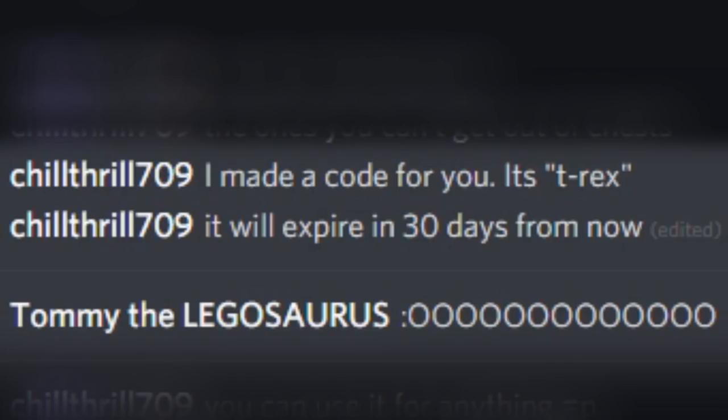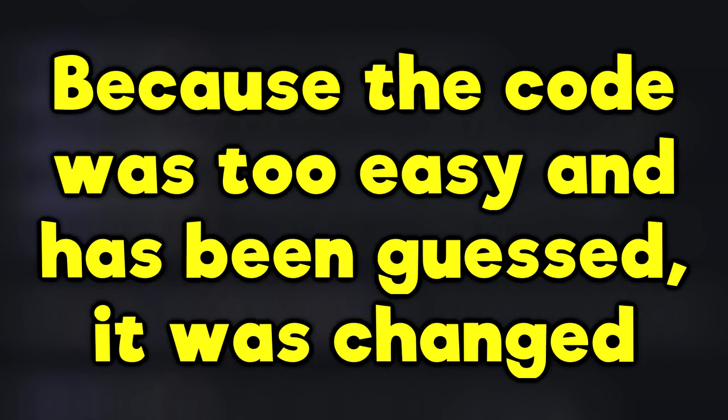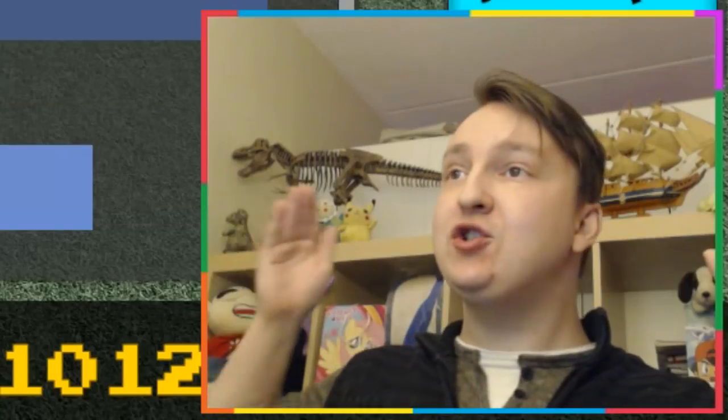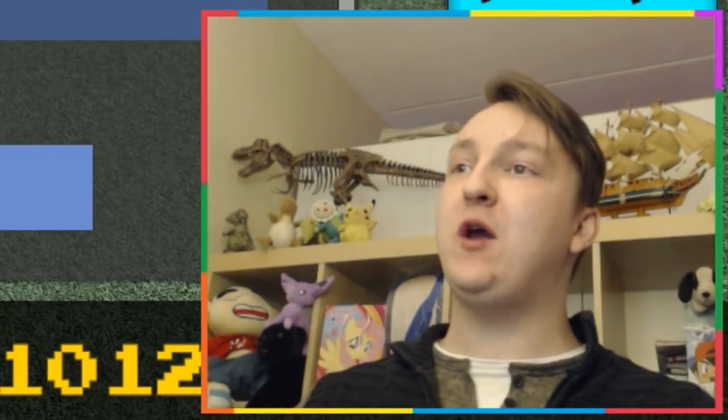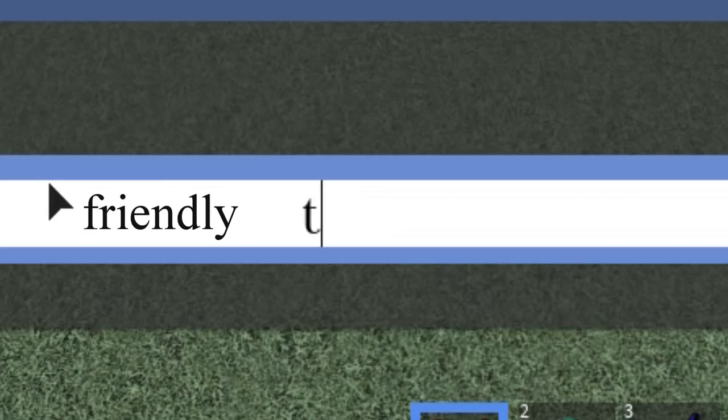He made a code for me and it is 't-rex', expiring in 30 days. But we interrupt this program — the code was too easy and has been guessed, so it was changed. The new code is 'friendly t-rex'. He sent that two days ago so it will expire in 28 days, so make sure to use it.